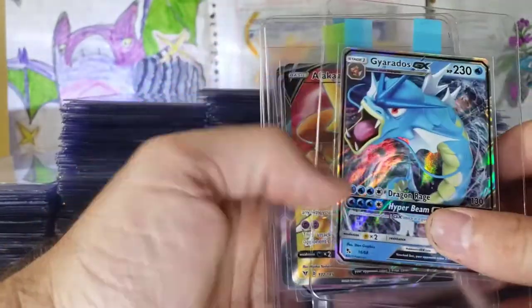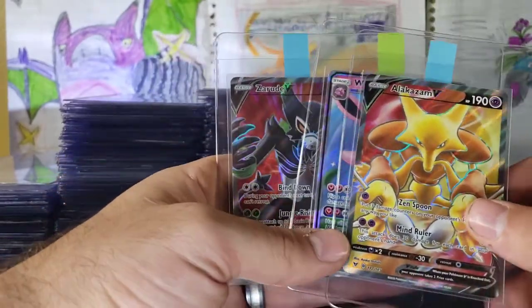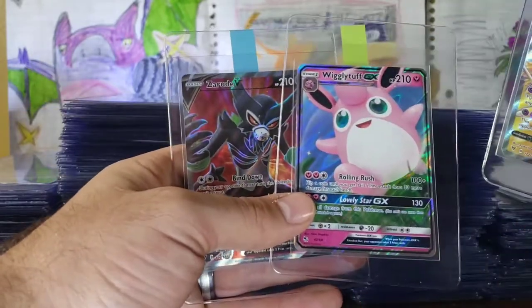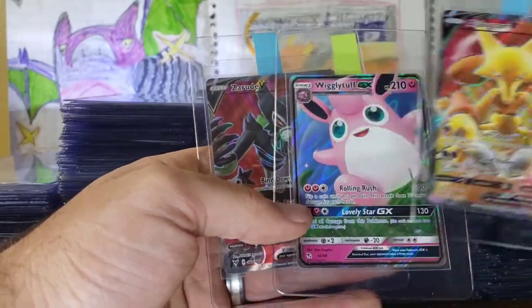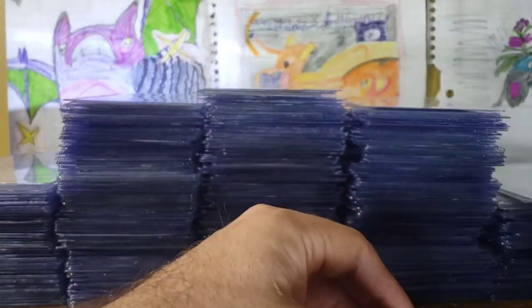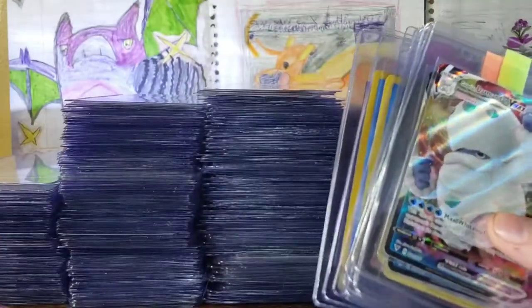And now we are getting into the GXs. The GX Gyarados. Alakazam from Vivid Voltage. Zarude from Vivid Voltage. And a Wigglytuff GX. This card's not worth a lot, but it's in really good condition. So we're hoping for a 10 for that. I'll probably be the only one in the world that gets that card graded.